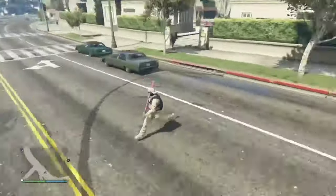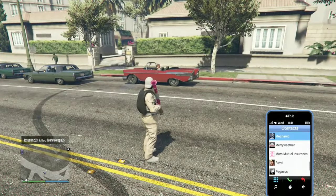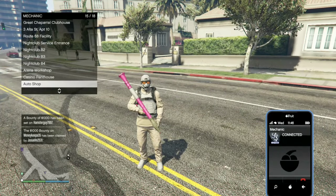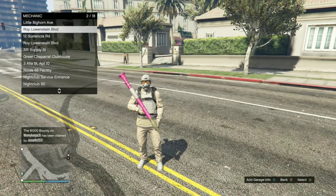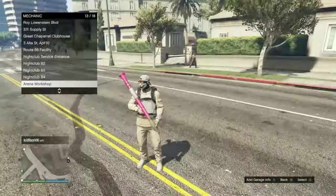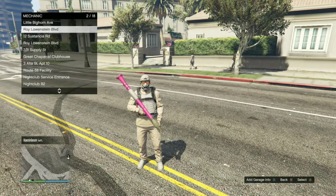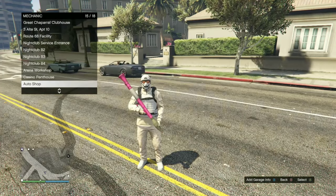This glitch went from complicated to super hard. It took me about another solid 20 minutes to hit. Hit that pause menu and letter A at the same time — you'll get that Titan of a Job Simeon. As soon as you quit, spam right on the D-pad. As soon as you see Agency Services, press A twice on SUV Services. You can go down or up, but you need to hit that glitch properly in order for it to work.